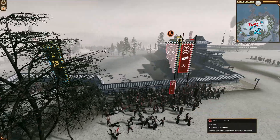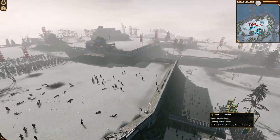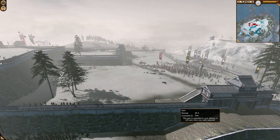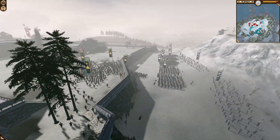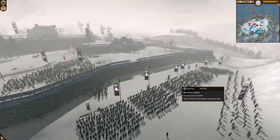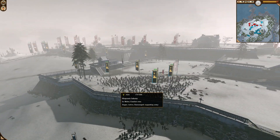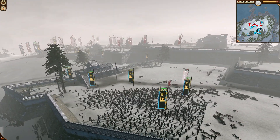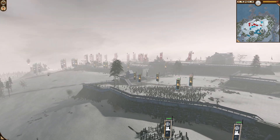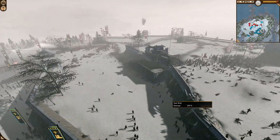It looks like the Aizu are getting their foothold on this side, and the Tosa are running up to try to plug that hole. The Aizu are meanwhile getting their foothold over here as well, but they're going slow enough that the Tosa may just be able to mount a defense. The Satsuma are taking their time to get up there — I guess they're just letting the Aizu take their losses first before they commit any of their troops. Aizu has pretty much taken it at this point. Sure enough, the Satsuma are coming in now — they just really wanted the Aizu to clear the way for them.